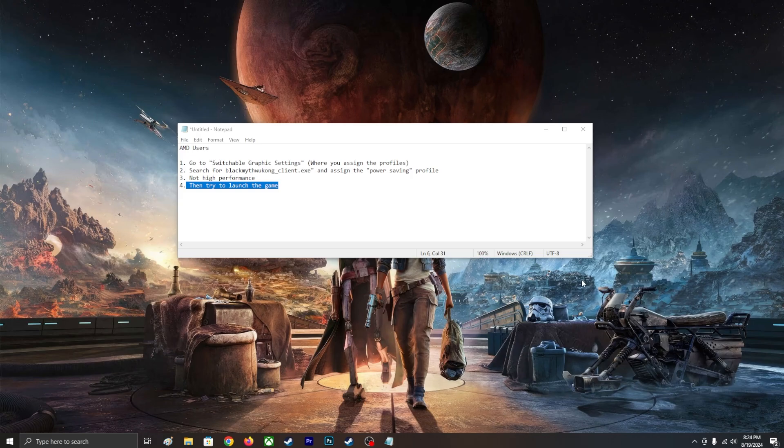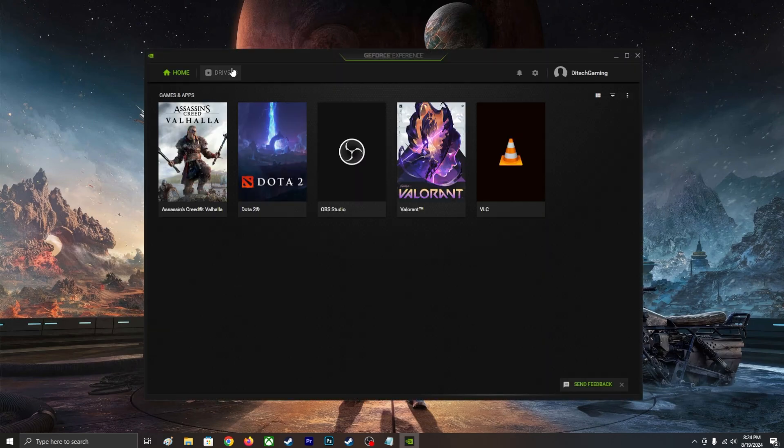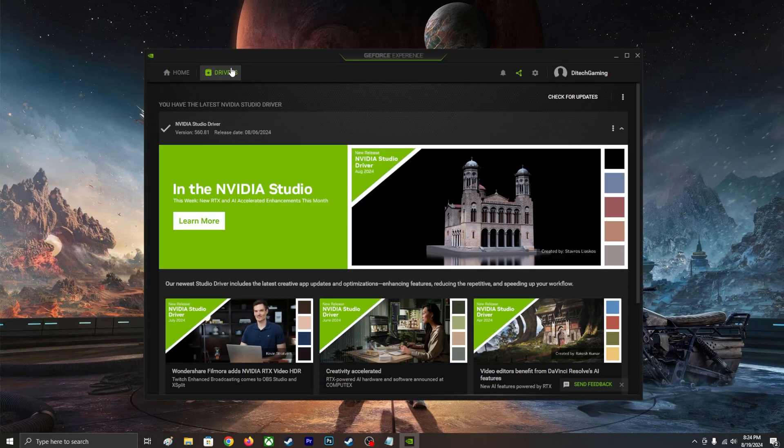For NVIDIA users, go to your GeForce Experience, come to Drivers, and make sure you're using the latest version. Same for AMD users — make sure you are using the latest version of your graphics drivers.